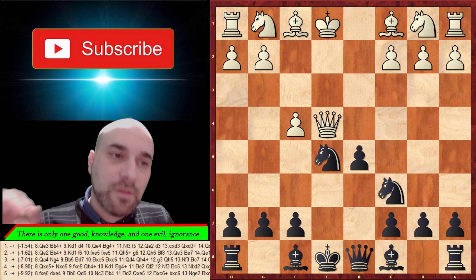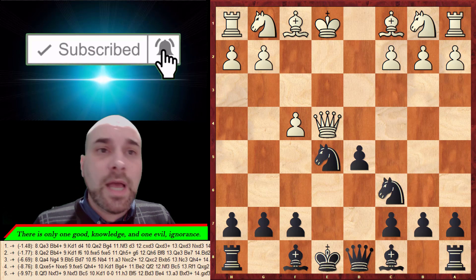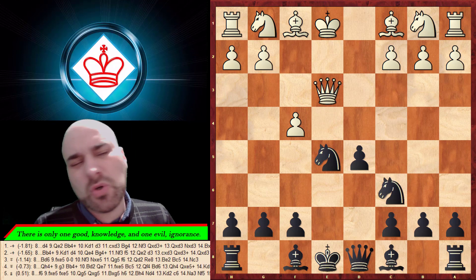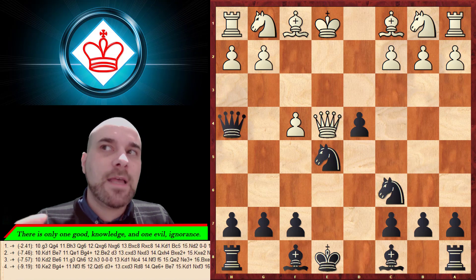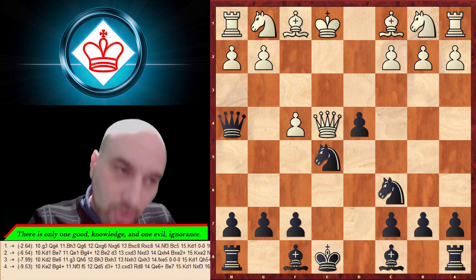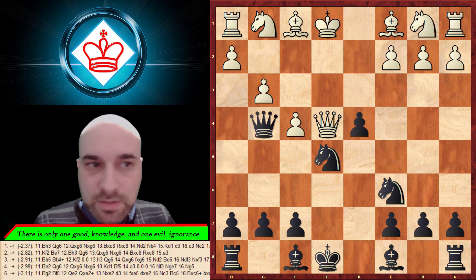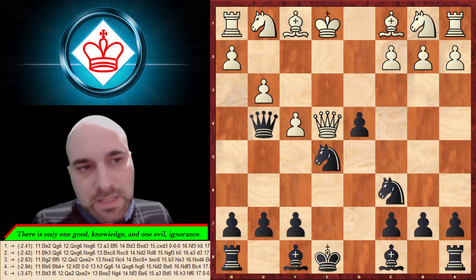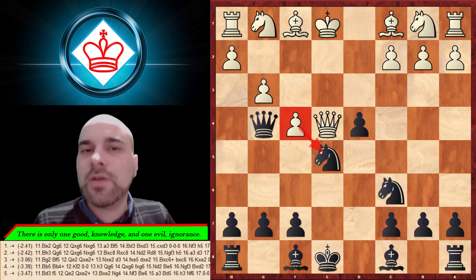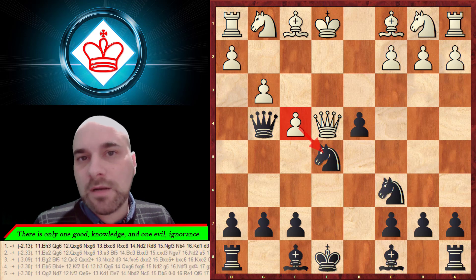Play d5 attacking the queen — he has two options. One is not so good because you can attack again and give a check. In this line you need to go for that check, and after that you can play queen g4. It's extremely tactical because you've pinned the f-pawn and he cannot really take your knight.